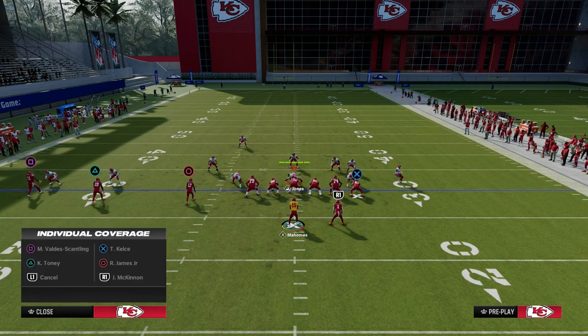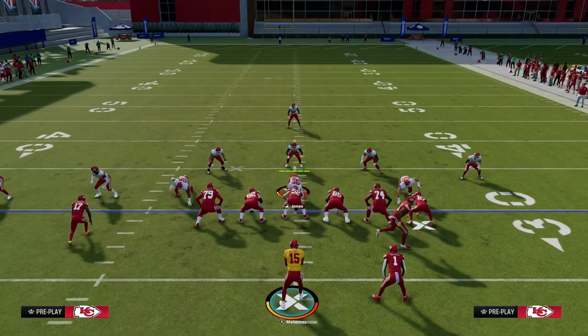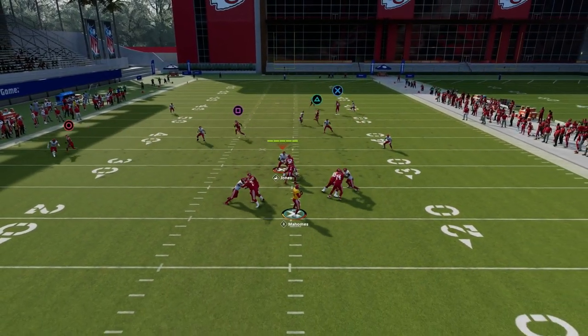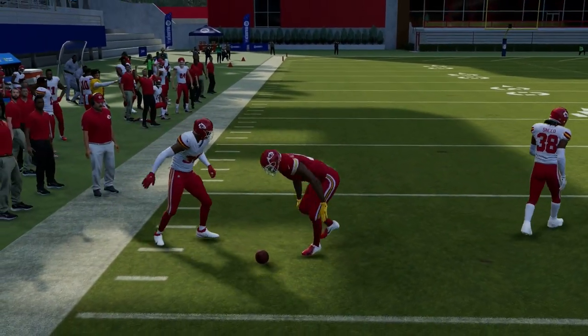If they user that route and take away your zig, then what you're going to be able to do is look to your slant coming back across the middle of the field. Typically what will happen with this slant route is he will get open over on the sideline, just like that. So you have the slant, you have the zig - you have all these options.